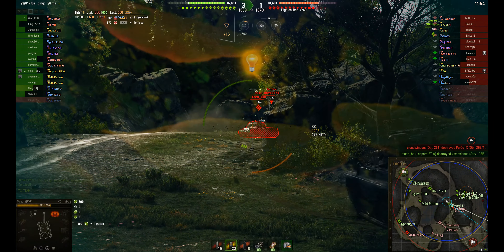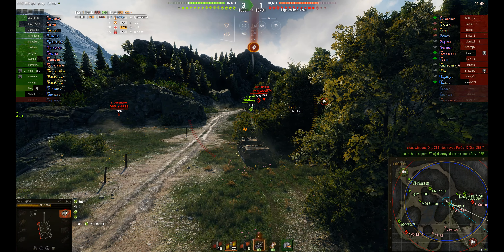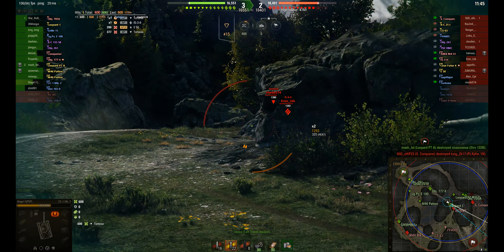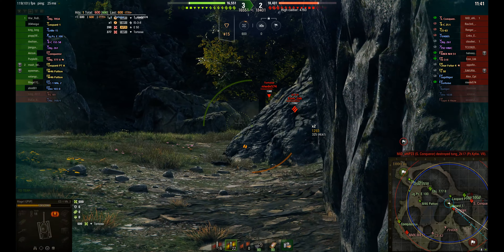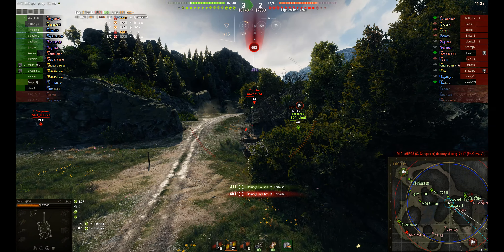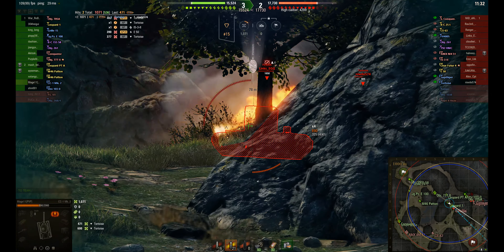Now he can line up these tanks. He's got his HEAT rounds loaded, trying to get as much damage out of this as possible. A good thing about the Tortoise, from Mage's perspective, he's on the wrong side — so he can go after the commander's hatch. Although it doesn't stop him being penetrated there — the Tortoise did go through him.